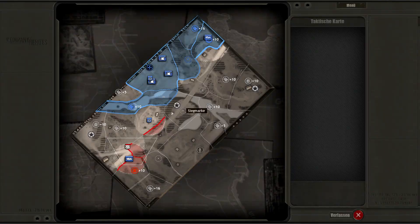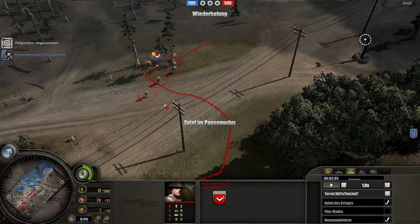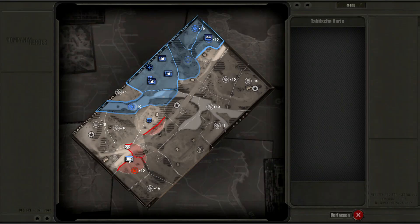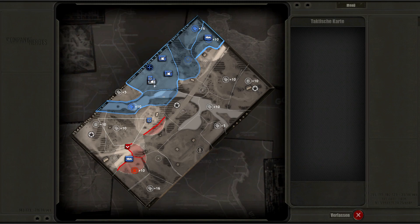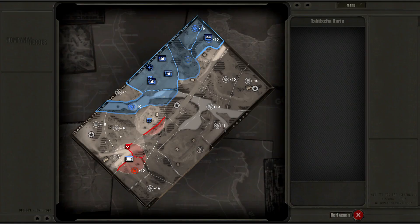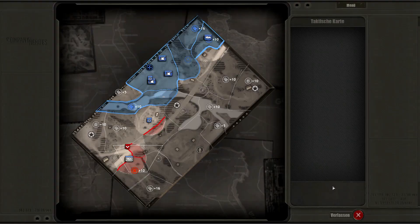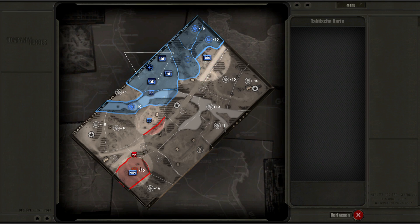Now in this situation the British has two options: he can go with that second squad for this ammunition point but he risks losing this fuel point. So it's pretty bad for him — he can't get more sectors and I just decap him. Second PG is out, half-track is building. On the right hand side there is no enemy contact, that's pretty nice so I can creep further and further.